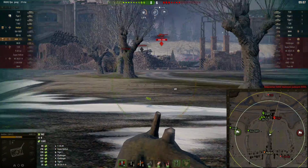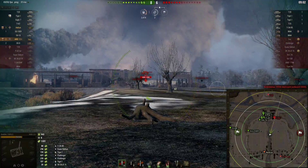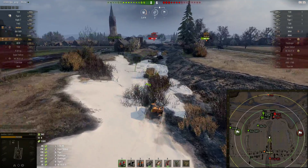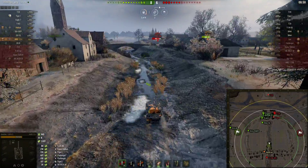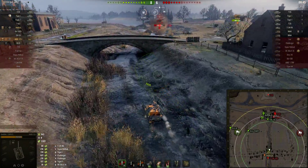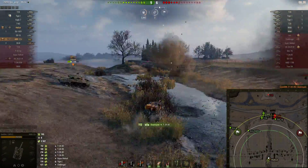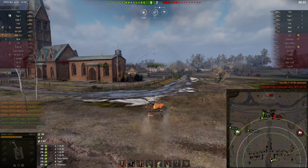Right about now we need to start jumping this T34. Go ahead and get with the Hellcat buddy over there — let's get him. He is way isolated, this is exactly the moment we need. Just go ahead and jump his ass, he's way out by himself. End him. Perfect, perfect, perfect — that's exactly what needed to happen.